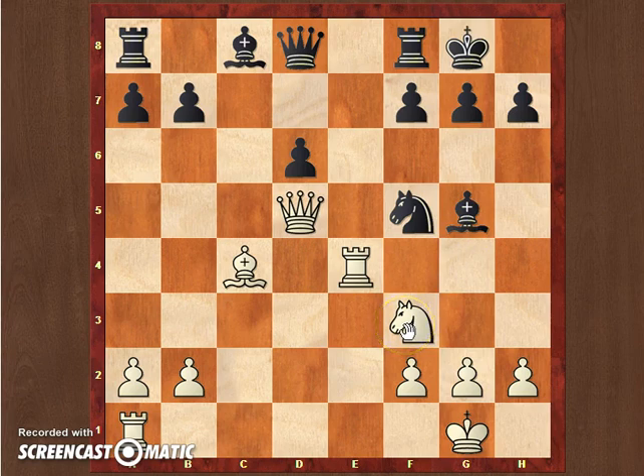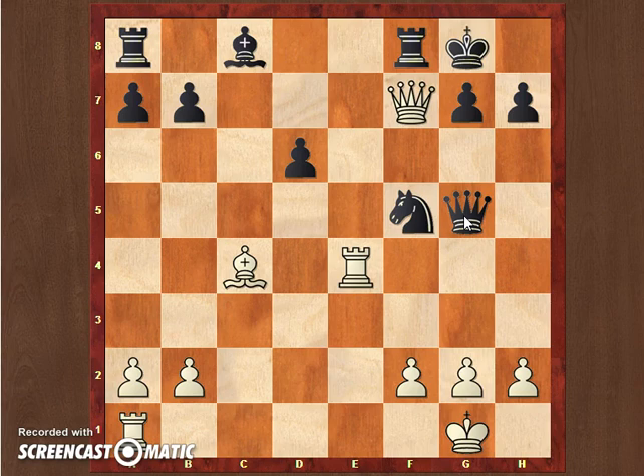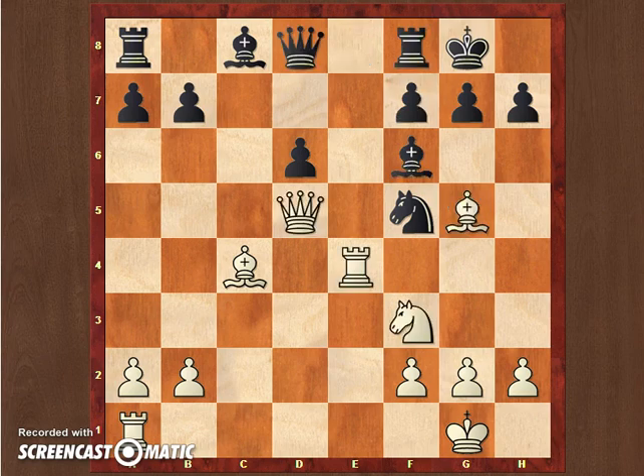The continuation by Max Oewe was of course knight takes g5, bringing another attack to f7. When black captured on g5, there was a very beautiful mate in 2: queen takes f7 check, and when you take his opponent resigned - because if you take on f7 there's just rook e8 mate. So this was the little miniature of Max Oewe. I really hope you enjoyed it and continue staying tuned for more miniatures coming up this week. Have a great day and stay tuned for more. Bye!